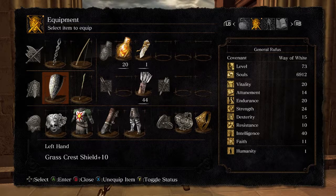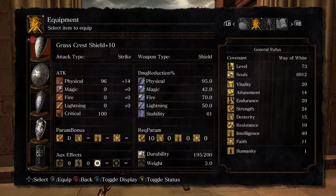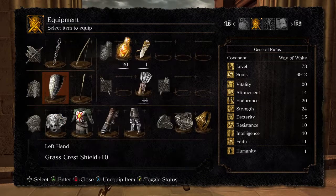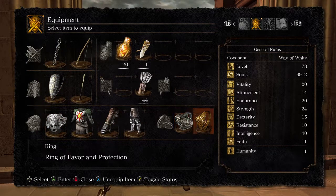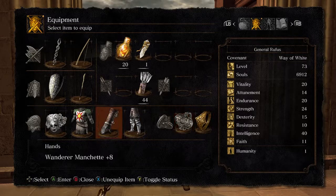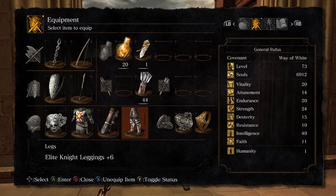I also have better armor now. I'm still using the Mask of the Child and the Armor of the Sun, but then I'm using the black iron gauntlets and leggings. At this point in the game I'm level 73. I've got my Grass Crest Shield plus 10. You can get that up to plus 15, but there's not really any point. You can get it up to plus 14 and that's where it tops out its stability and protections, so you don't have to use that Titanite Slab if you really don't want to.